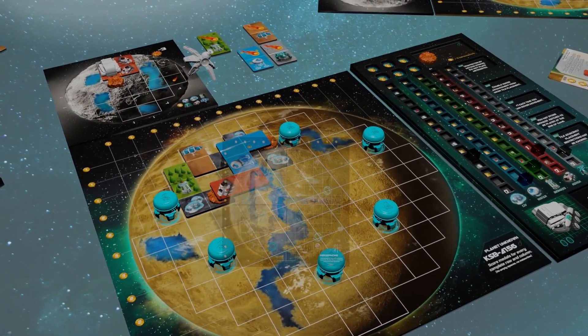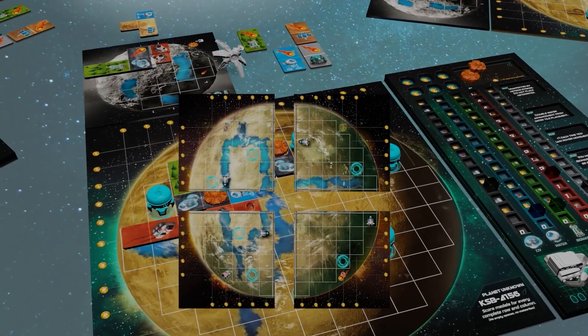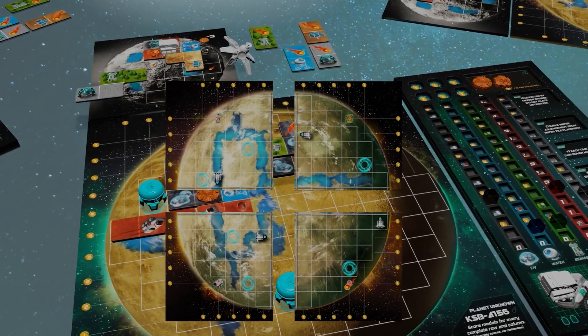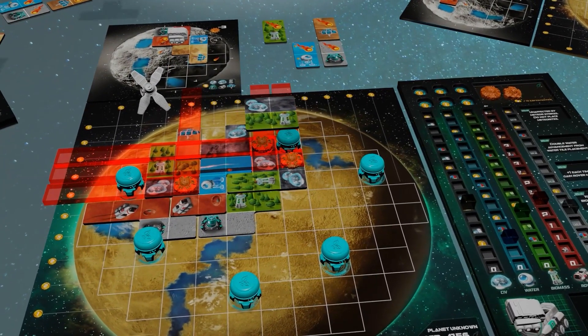If you're up for the challenge, the planet Persephone was severely impacted by the asteroid, but the fractured core tiles look like they're stable enough for development. This fractured planet certainly looks like a good proving ground for the new corporation.